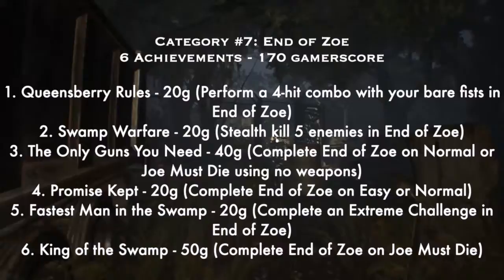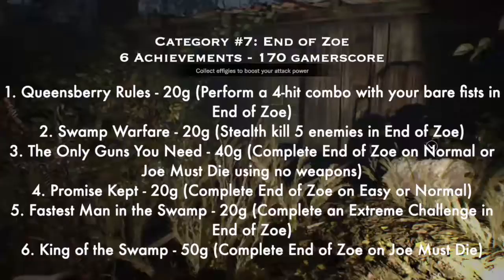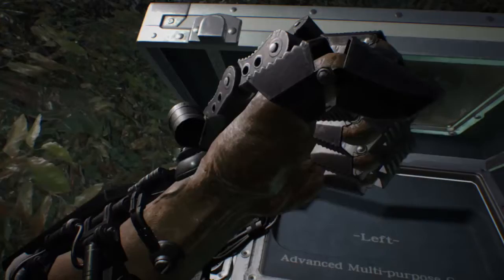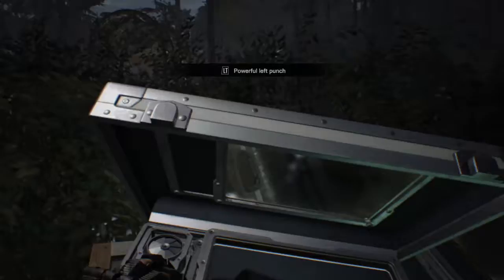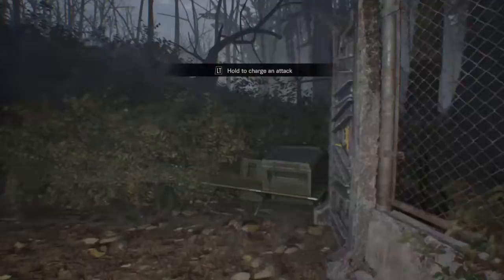Number three: 'The Only Guns You Need' — complete End of Zoe on Normal or Joe Must Die using no weapons. I did it on Normal — you just use your fists, no bombs, no spears, though you can use the special gauntlets. I am putting up a normal bare-fists run where I do use spears for the alligators and possibly one bomb, but no other weapons and no gauntlets — I'll put that up at some point. You need to beat this on Normal with just your fists or the gauntlets.